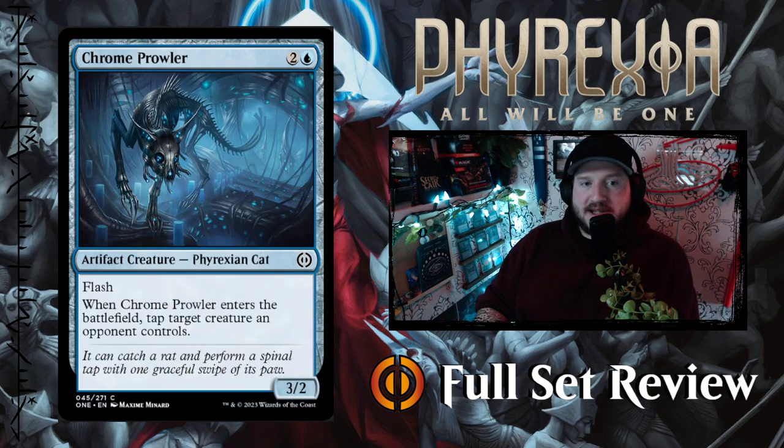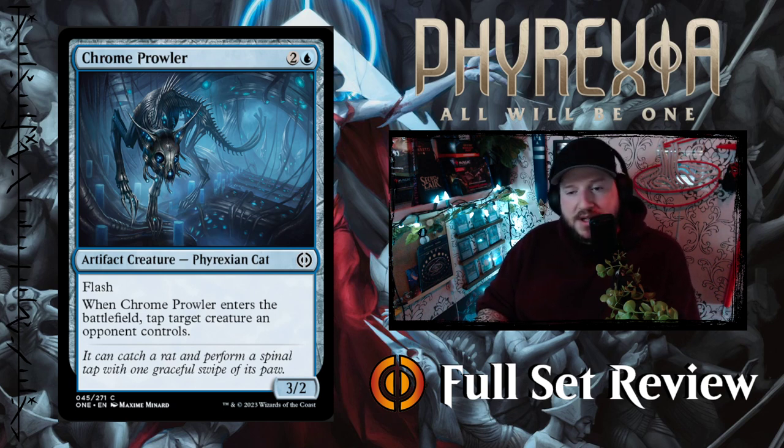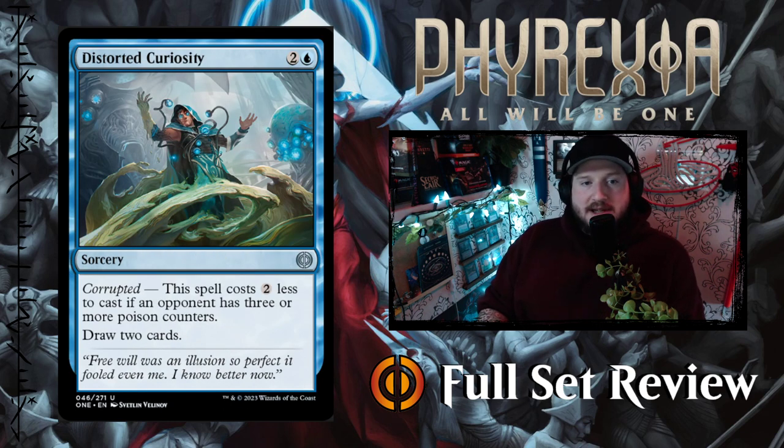Next up we've got Chrome Prowler — two and a blue for a 3/2 Phyrexian Cat artifact creature with flash. When Chrome Prowler enters the battlefield, tap target creature an opponent controls. That's pretty good. It's going to be very powerful in limited; I'm not sure if it'll make the cut in standard, but we'll have to wait and see.